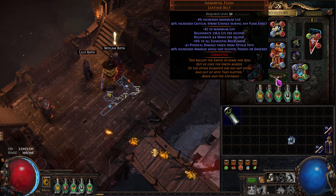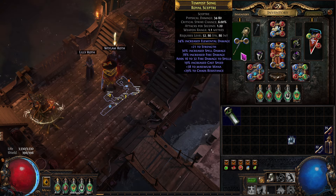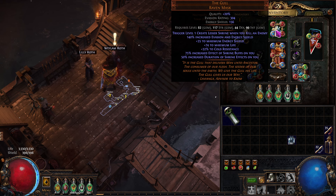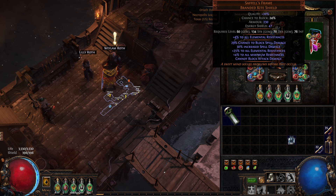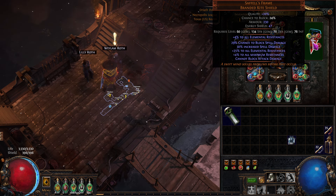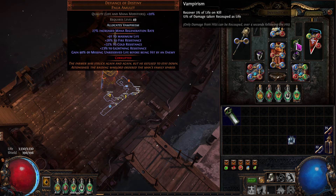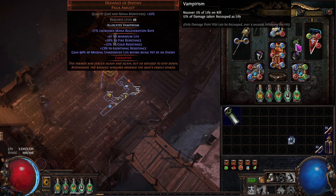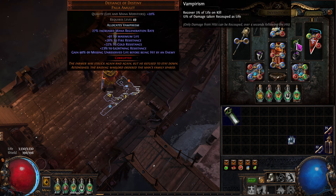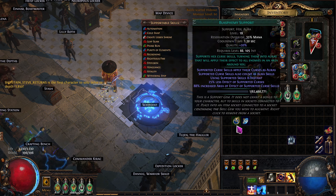Just get one with some increased max life — those are probably pretty cheap. That crit strike doesn't help us at all. This ring is very cool — it gives us Adrenaline for three seconds on kill. That weapon was dirt cheap. Gloves, and the Gall mask — I'm only using this because I'm about to do that leveling thing. And a Saffell's Flame — the spell damage — I just threw this on there, it's pretty cheap too. This is a really cheap build, except for this amulet — when I bought mine it was one and a half divine, now it's three divine.